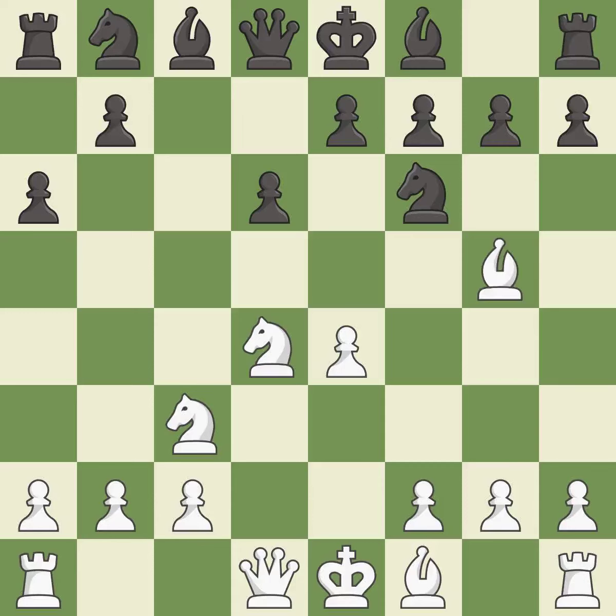Bg5 puts immediate pressure on the knight on f6; white may castle queenside after developing the queen. Nbd7 develops the knight to where it can capture on f6 and avoid doubled pawns, but at the cost of blocking in the light-squared bishop.